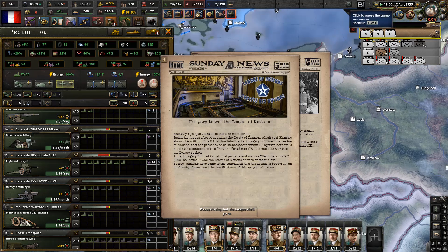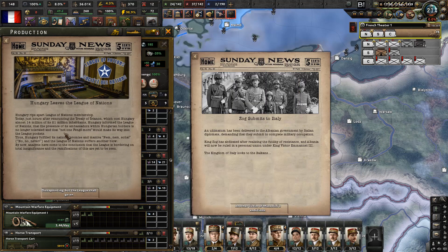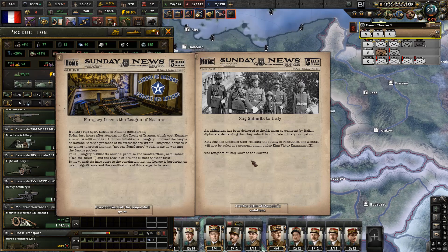I'm gonna add one more factory so that we can have roughly two per day. Zog submits to Italy - an ultimatum has been delivered to the Albanian government demanding complete military occupation. King Zog has abdicated after realizing the futility of resistance, and Albania will now be in personal union under King Vittorio Emanuel III. The kingdom of Italy looks to the Balkans.